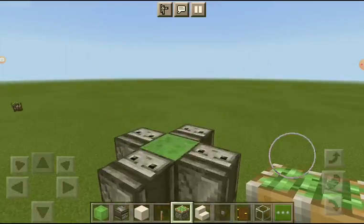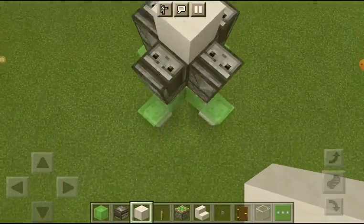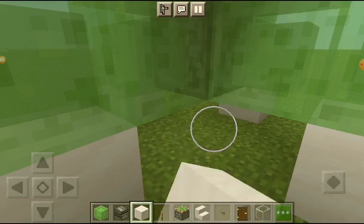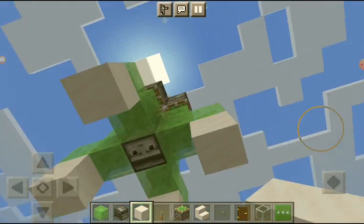Then you add it to all the sides like that — that's pretty much it. You can also add a block here so you can sit on it. This is how it works.